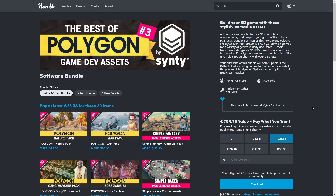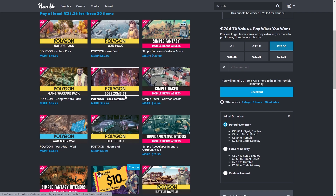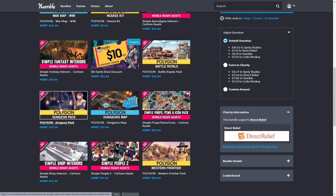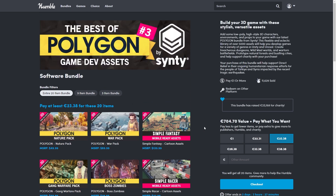Right now there's a Humble Bundle with a huge 97% off discount on Synty Assets. There are so many game ideas you could build with all of these — maybe a World War 2 shooter or plane simulator with the War Pack, a Lord of the Rings inspired RTS, a Gang Warfare tycoon game, your own Left 4 Dead with Boss Zombies, something like Fallout Shelter with the Apocalypse Interiors, a Battle Royale, a Souls-like with the Dungeon Pack, or prototype anything with the prototype pack. I'm a huge fan of their low-poly style, so check it out with the link in the description.